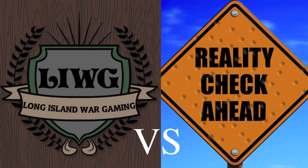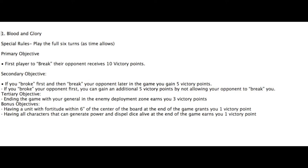This is a game against the Sustainable Center. Me and Anthony both got matched up round one. This is Blood and Glory — a modified version in terms of victory conditions. I have to break my enemy for ten tournament points. If I get broken first, I have an opportunity to deny him five points or gain five myself by breaking him. I can also get three points for getting my general into the enemy deployment zone, keeping a Fortitude unit within six inches of the center, and having all my caster characters survive.